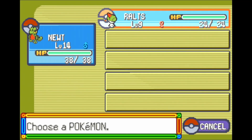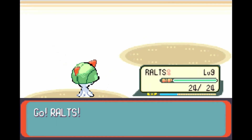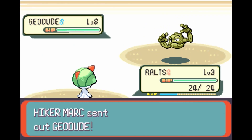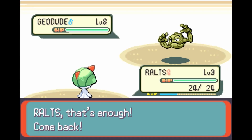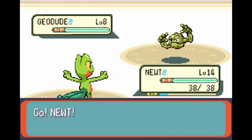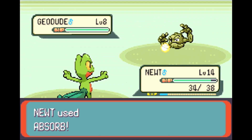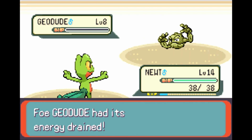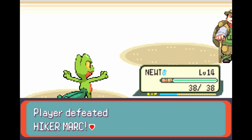Very cool. A Geodude — we will switch Ralts in, Newt out, and then do the swap once again. Another level 8 Geodude. The Rock type is a fairly standard first gym type, as I was explaining earlier, with it being Kanto, Hoenn, and Sinnoh. Brock, of course, being the iconic Rock type user in the Pokemon television show, although he kind of broke that as he progressed in his Pokemon journey. Kind of stopped using Rock types, actually. He got a Blissey, he got a Croagunk. What happened to that guy?